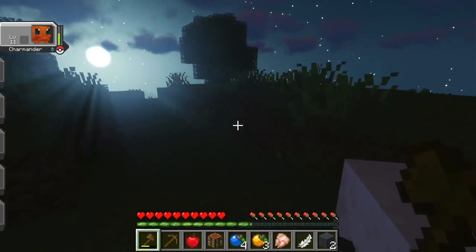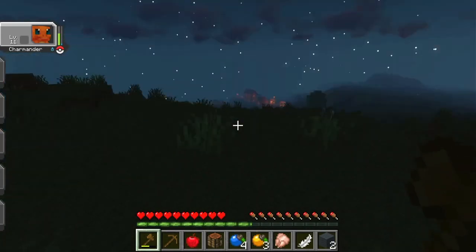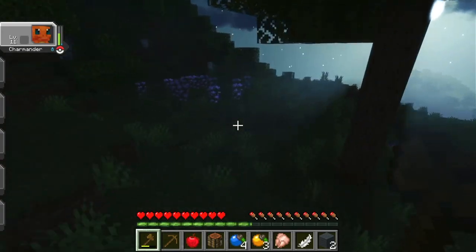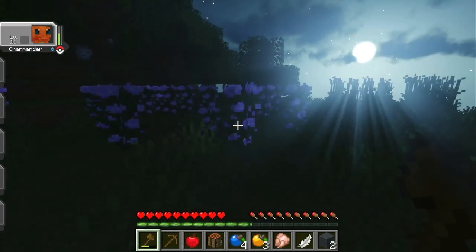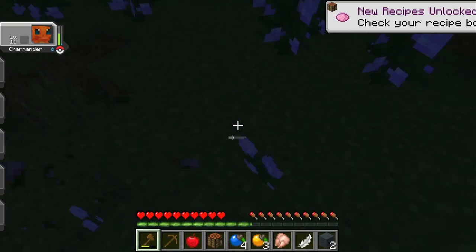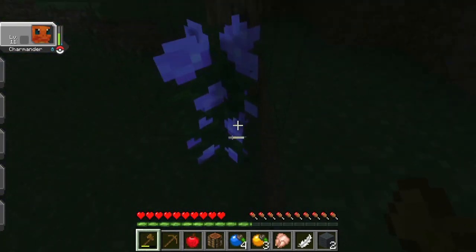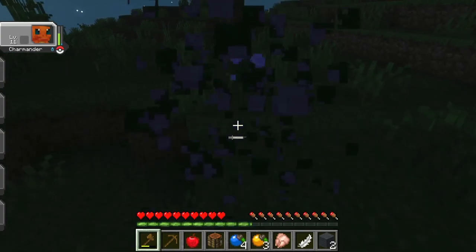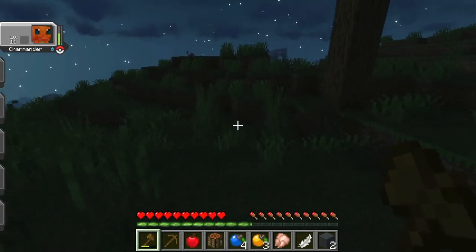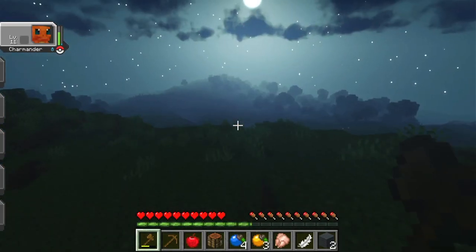I would like to find some red apricorns. I really like the shader pack I'm using — I can't even remember the name. I think it's called the Sildur shader pack; it's a pretty popular one. I had to install Iris, and I really don't understand much about Minecraft mods at all. I can't remember if I ended up using the high level one or the medium one.